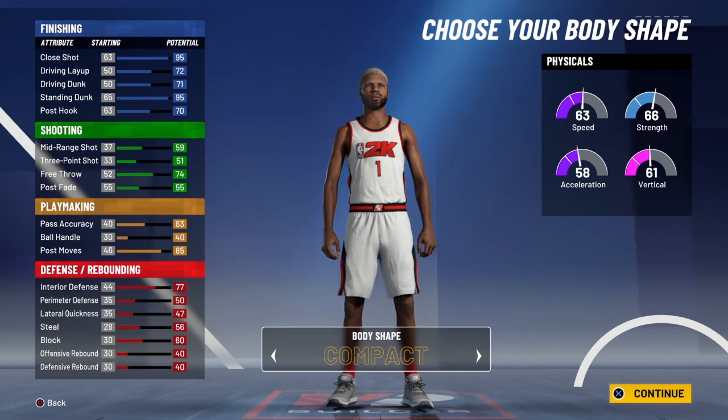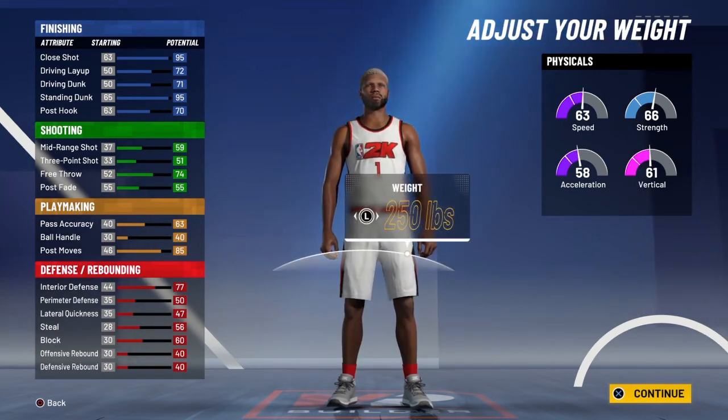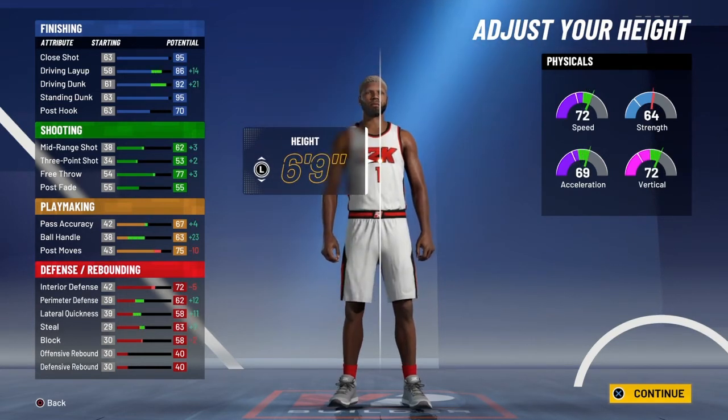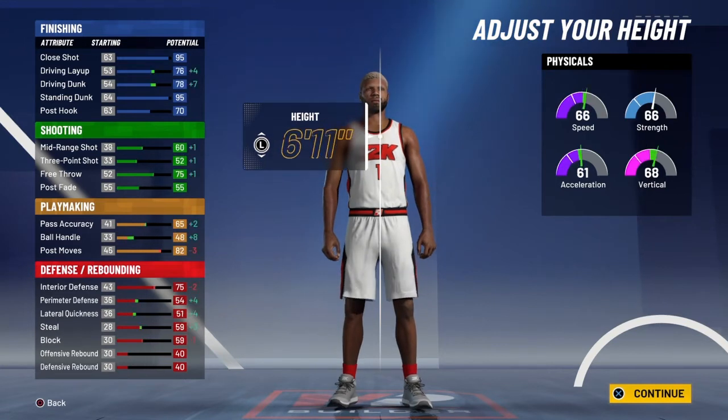Block 60, offensive rebound 40, defensive rebound 40. Now you want to click X to continue, then you want to pick any body type you want — I'm just going to pick solid. For the weight and height, you want to put your height on six foot nine. You don't want to be that tall, you know what I mean.